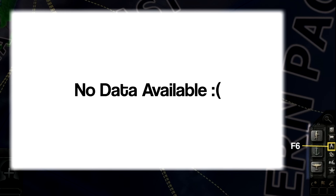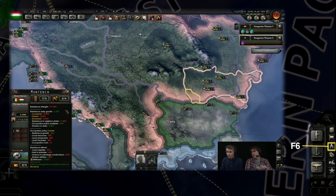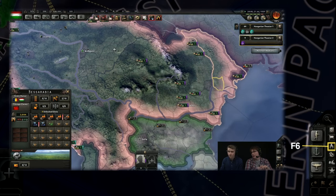The small flame icon is the resistance view, accessible via F6. This allows you to, at a glance, find out which of your occupied territories is causing you the most problems. Occupied territory can have resistance grow to the point where it damages your infrastructure and factories and prevents you from moving supplies through the area.